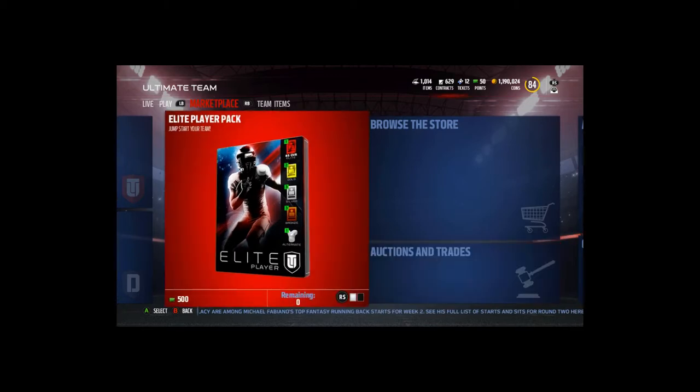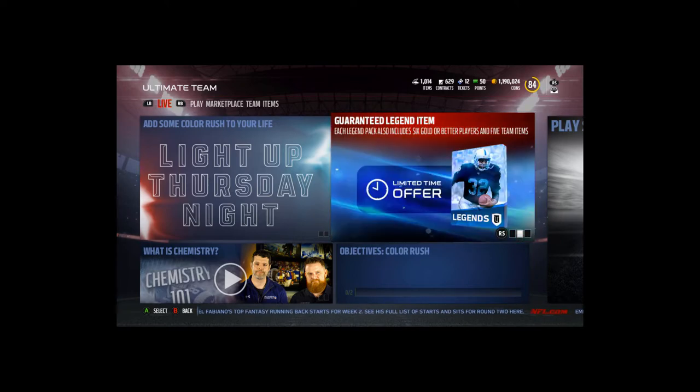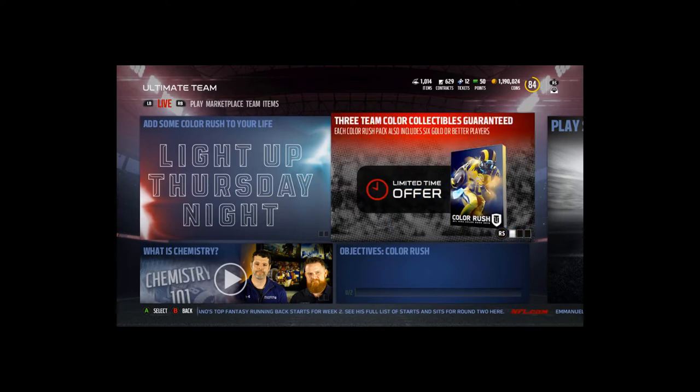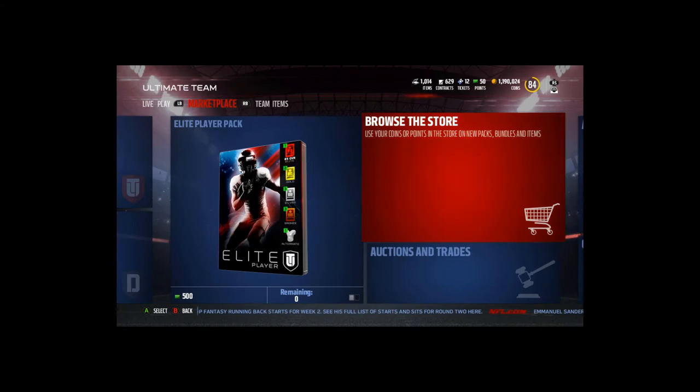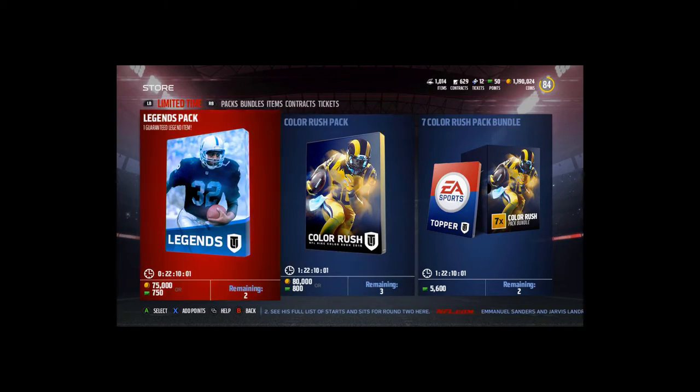What's up guys, it's Nick. Today we've got Color Rush released in Madden Ultimate Team — we get packs, we get the jerseys, and we get some new players. Let's go over these right now. We'll start out with the bundle; we also got some solo challenges, but let's start with the bundle.